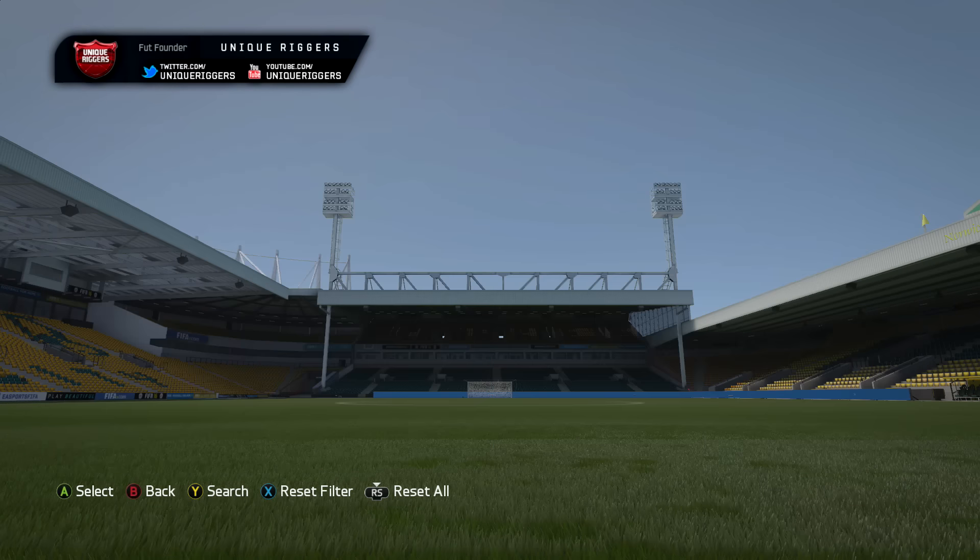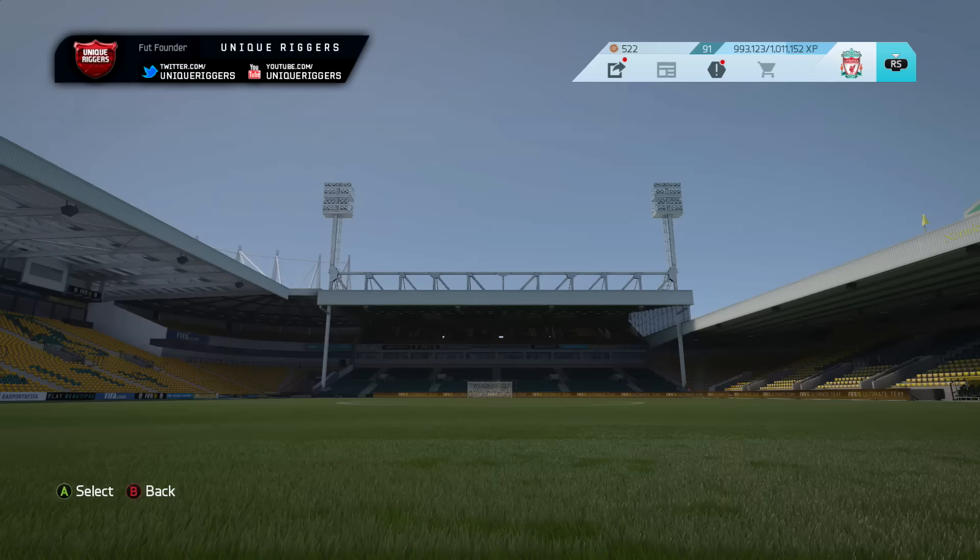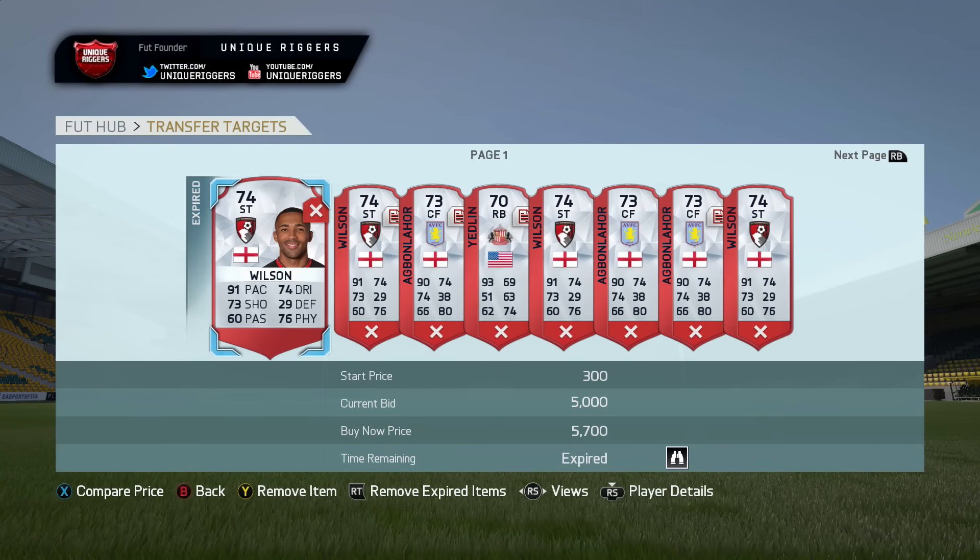For me personally, I prefer to put the players in my transfer targets, as then I can just bid on a load of cards at once. Once you've done that, lob all your bids on them gradually and try to get some of them. Just here are my transfer targets — I'm going to show you how much some of them have actually gone for.